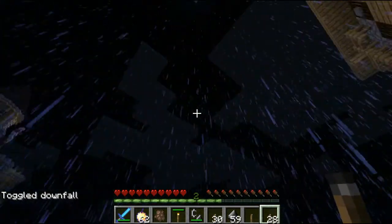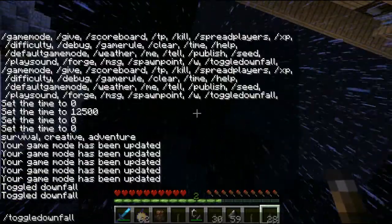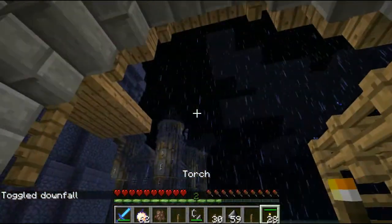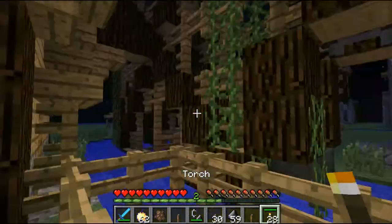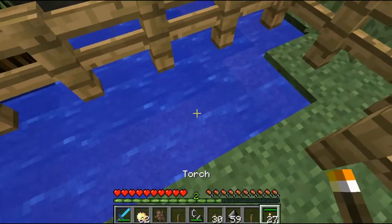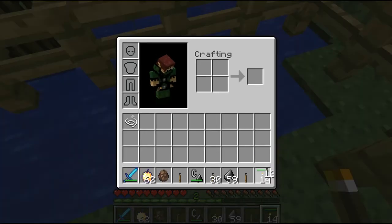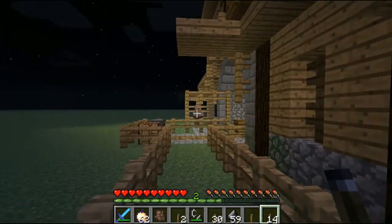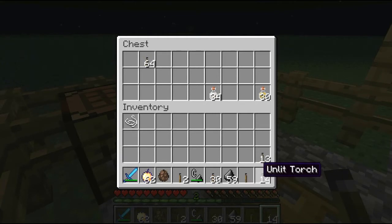I'm going to toggle downfall and show you what it does — boom! Oh no, all my torches are getting unlit because of the water! The features of this mod are too much! If I throw a torch in my little pond — boom, unlit! Or if I right-click the water, all my torches go unlit as well. And if I fall into the water — oh, unlit torches. It sucks, but it's more realistic, right?